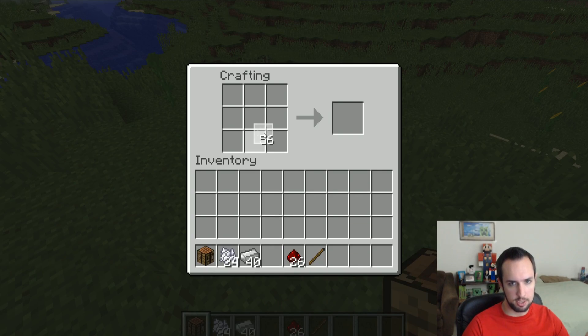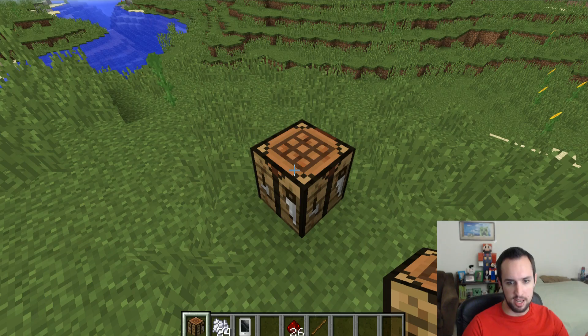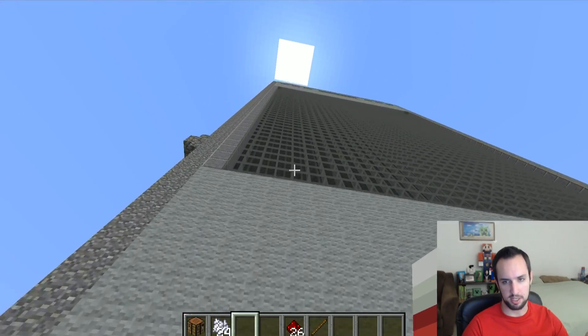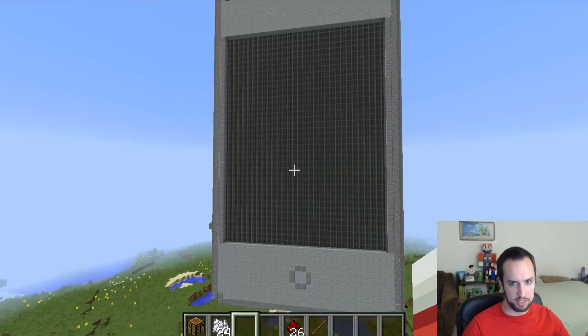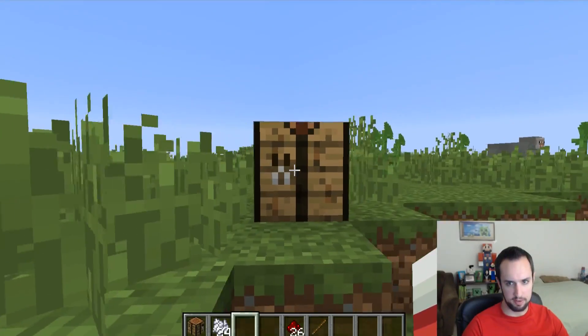First, if we want to connect to a cellular network, we're going to have to create a cellular phone. So here's the recipe for that. We've got a cell phone, and I'll just drop this — pressing Q to drop it — and we've got our giant cell phone. Unfortunately, the screen is off, and that's because we don't have any cell coverage right now. So we'll have to craft a cell tower.